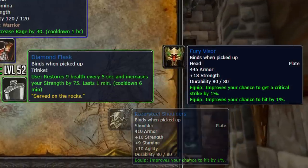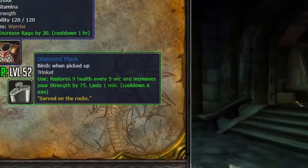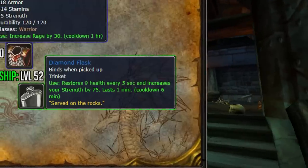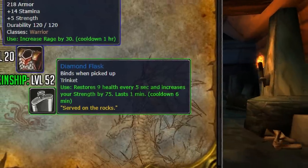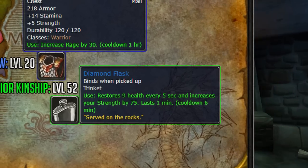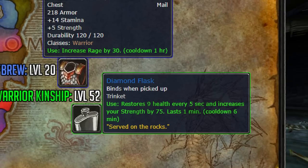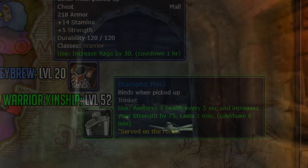Many warriors will experience a seemingly difficult choice between the rewards. Many would rightly assume that the Fury Visor would be a larger upgrade than the Diamond Flask. However, trinkets can be incredibly hard to come by in Classic, so I would choose the Diamond Flask over the Fury Visor. The Fury Visor can be upgraded later, and the Diamond Flask provides you with a large DPS burst and small health regeneration that is very useful in a pinch.